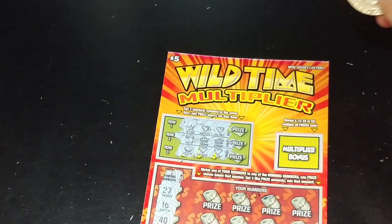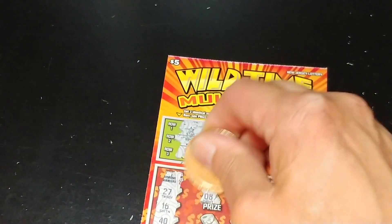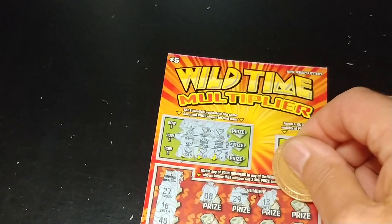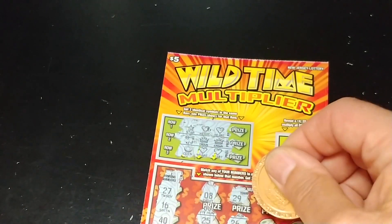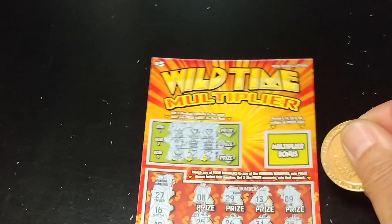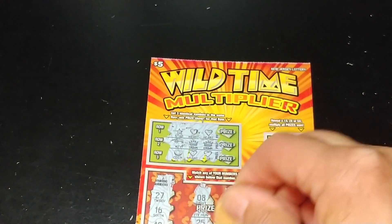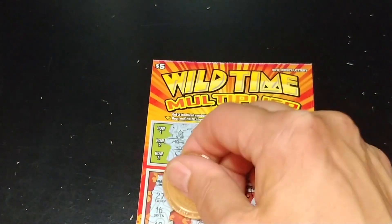Down at the bottom, we're looking for $16, $18, $23, $27, and $40. We have an $8, $29, $13, $9, $25, $26, $31, $35, $37, $21, $4, and $3. So nothing there.